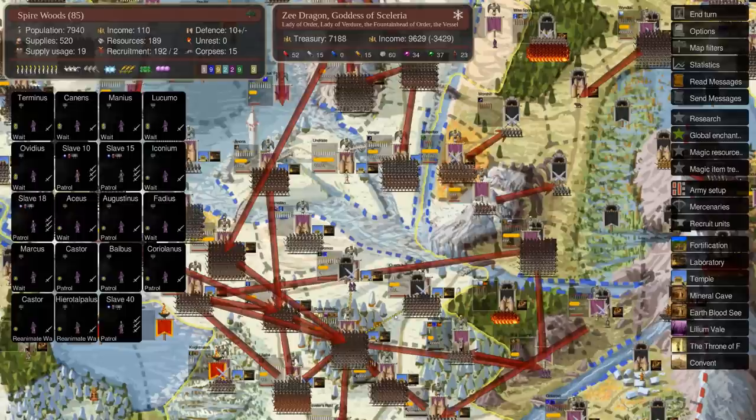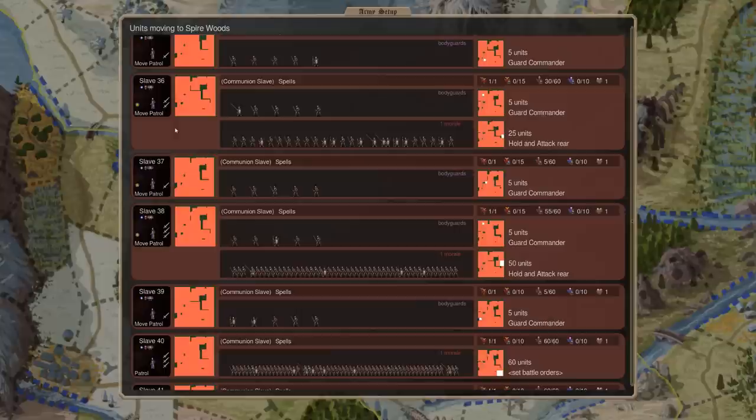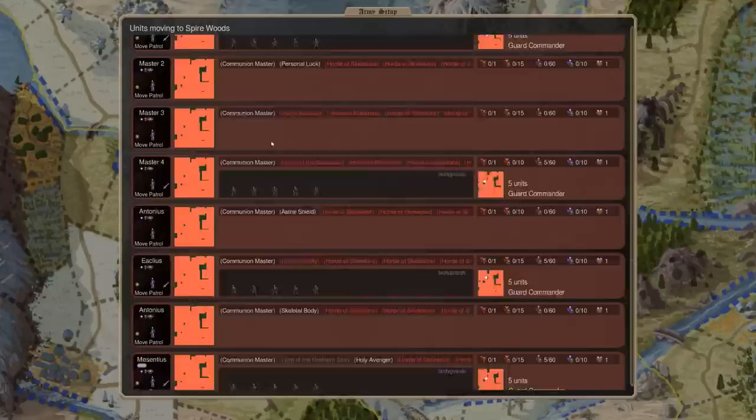We're basically pulling everybody — people who were researching, I don't really care. I have them numbered off because we need a ton of slaves. We've got 45. The way communions work: every power of two, you get another magic path to your communion master — so 2, 4, 8, 16, 32. Having 45 puts us squarely above 32, which gives us 5 bonus magic paths. We are going to be casting Arcane Domination. We could do Master and Slave, which would technically be better, but Arcane Domination requires fewer pearls and fewer magic paths — we only have to get up to Astral 7 — and I don't have Master and Slave yet.